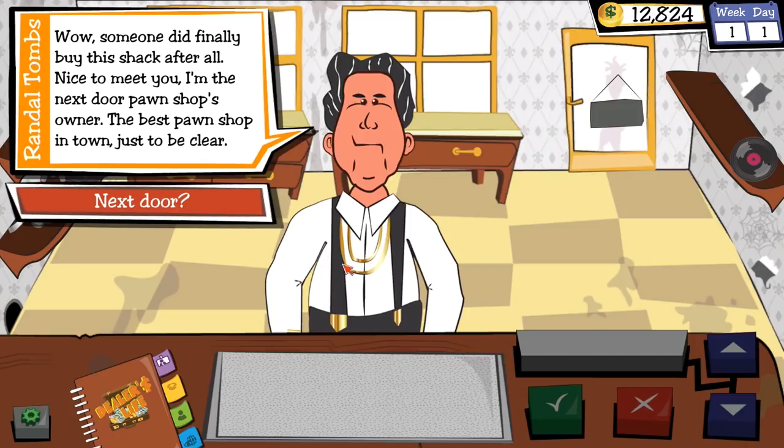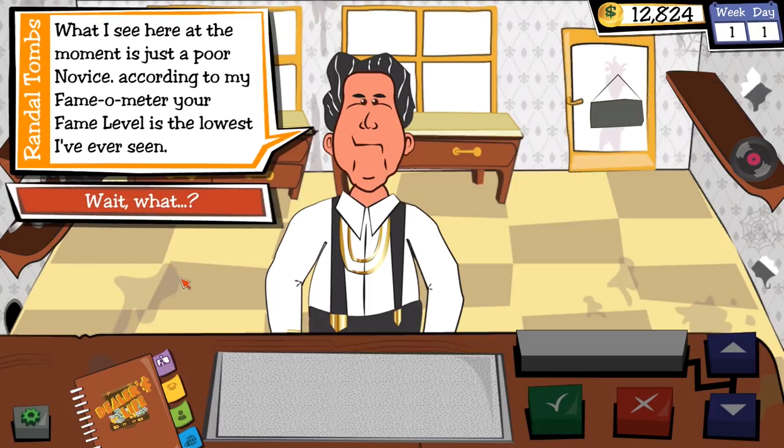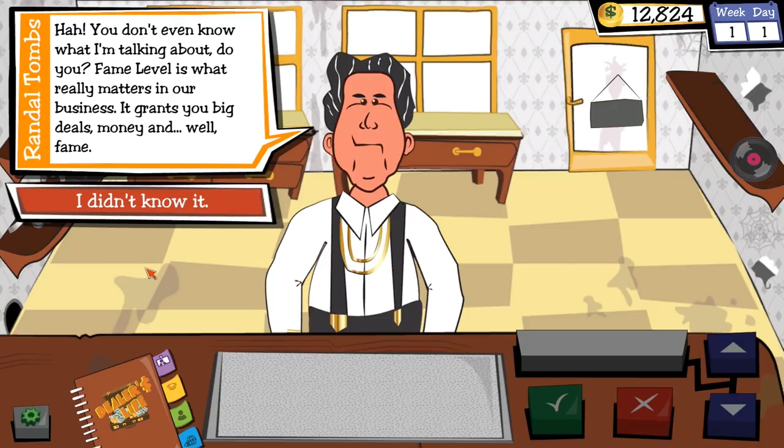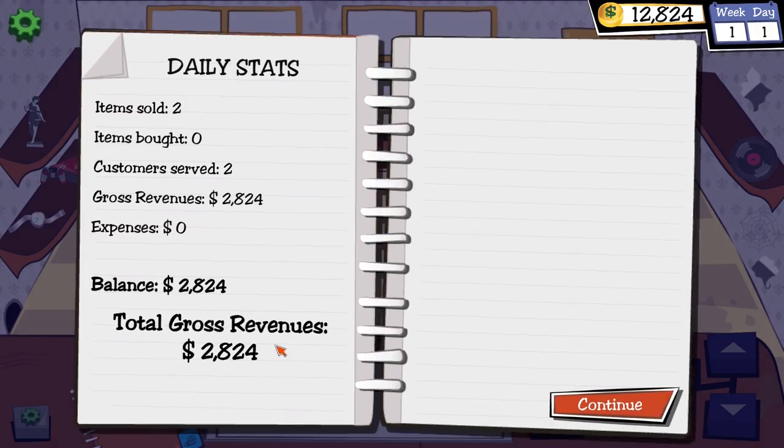A new customer walks in sporting gold chains — clearly not a Miami Vice episode. He's the next-door pawn shop owner and the self-proclaimed best pawn shop in town. He's incredulous I opened up right next door without caring about him. My fame level is the lowest he's ever seen, and he bets I won't even manage to become a beginner. Bet accepted. Day one ends with us up $2,800 thanks to that trophy.